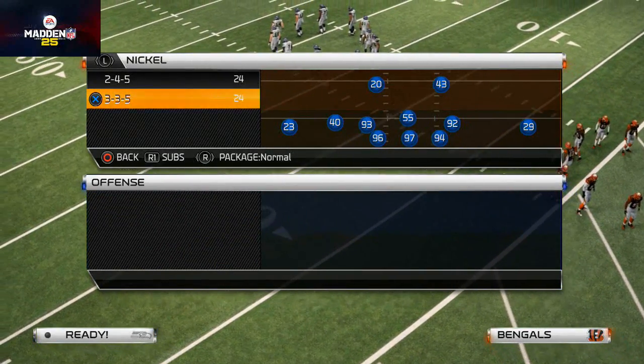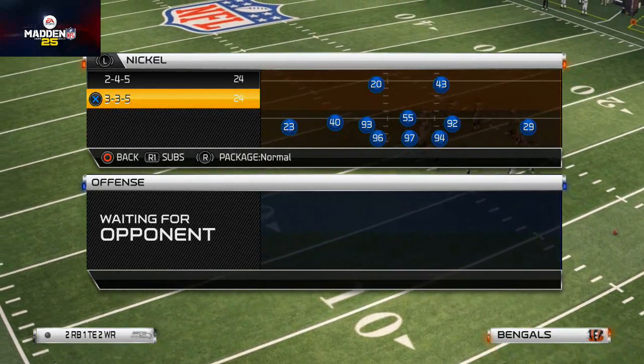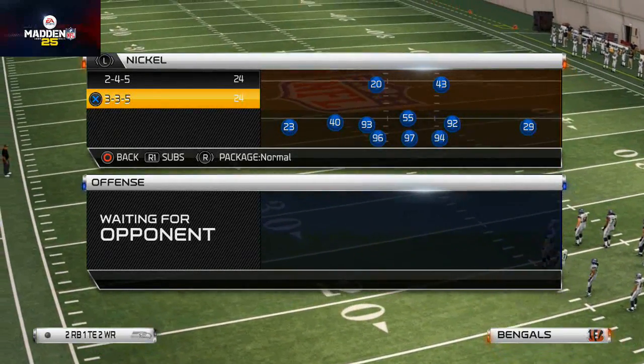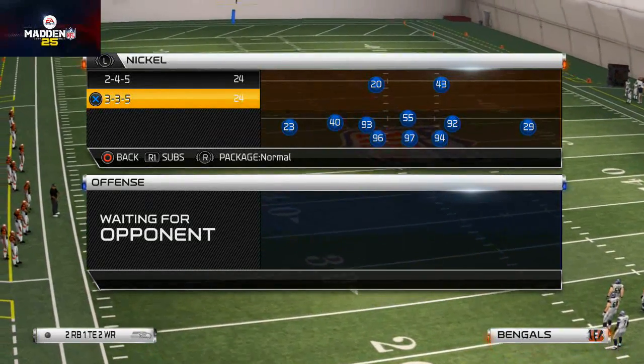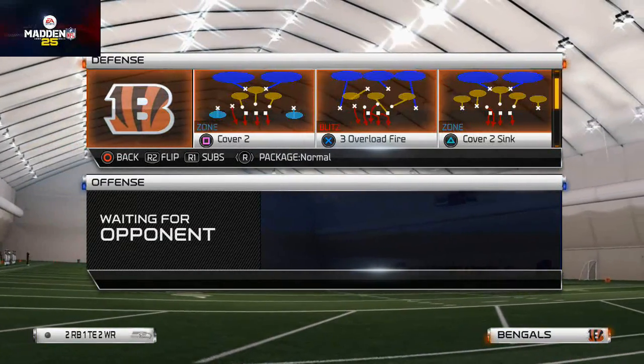The play I like out of Nickel 35 for my money is Cat Blitz to Roll, especially if it's like on the three-yard line and you have to stop the run. I go Cat Blitz to Roll. But if they're more likely to pass, I go with the Prowl Bear 2.